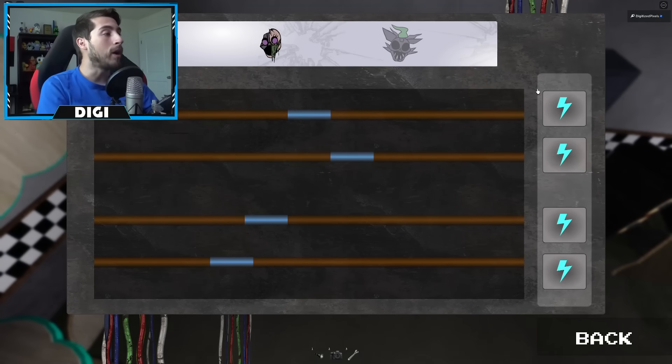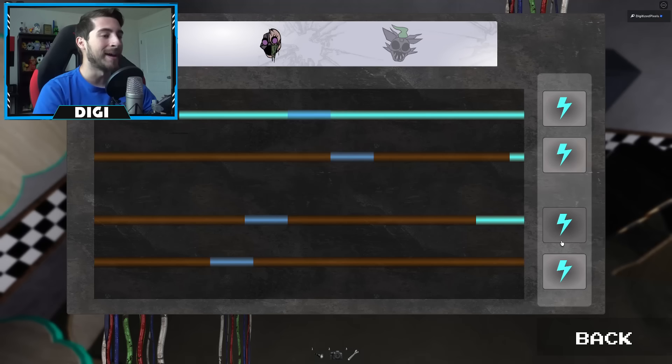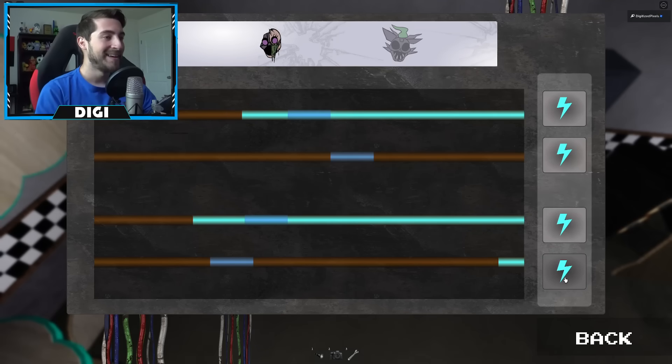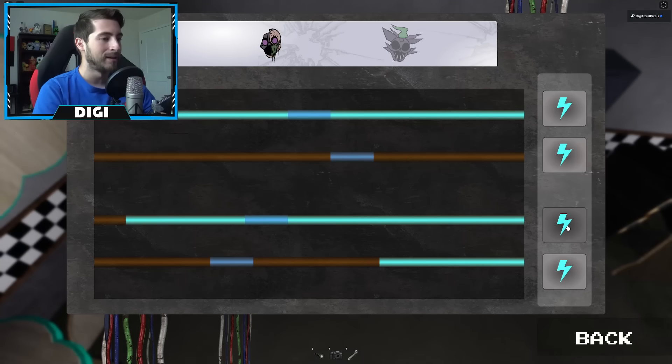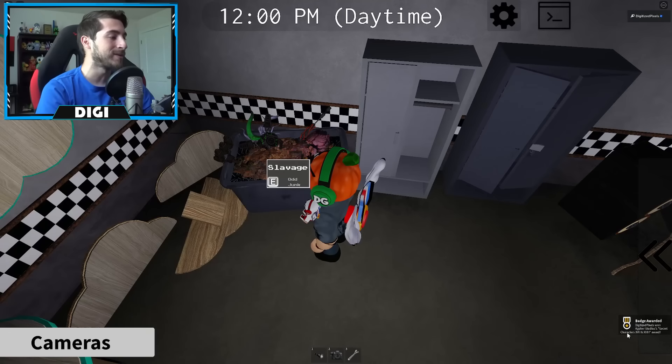This is Fredbear's Mega Roleplay - big brain status! I am so impressed. Let's fill this one up all the way, then fill this one up as well. I feel like I'm playing Ruin DLC right now. Keep going - boom, boom, a little bit more - and got it! We just got secret characters 17 and 18.